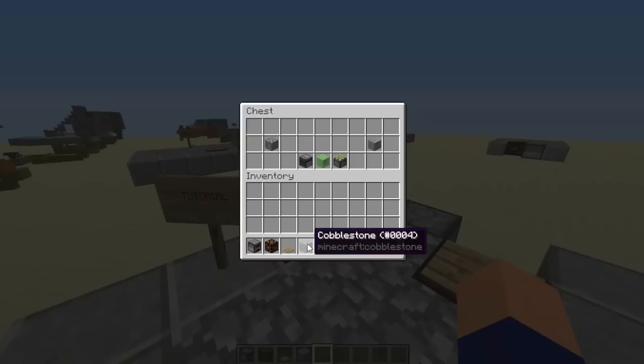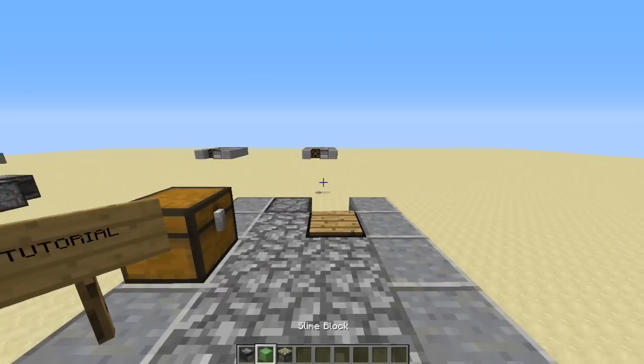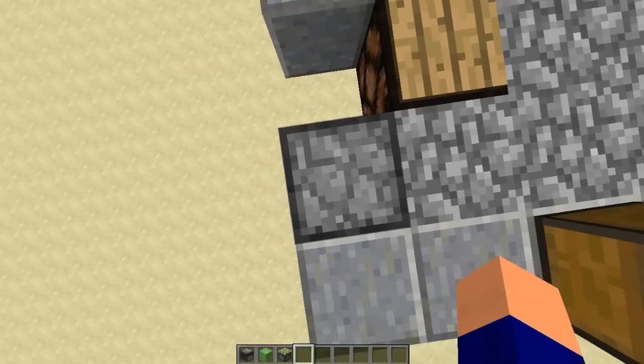We're just going to run back over here and shove those back in, and grab the blocks to actually make the flying machine with. And that's literally it — it's two observer blocks, two slime blocks, and two sticky pistons. So even for survival, this is probably fairly practical. I think I might have a go at building one of these in survival next.